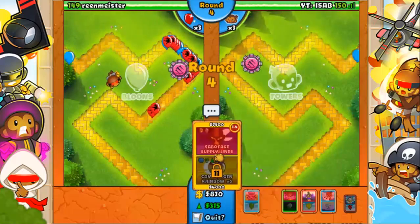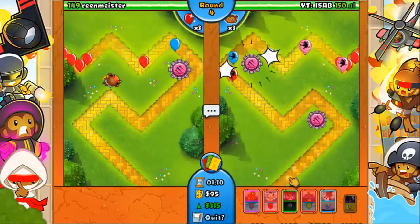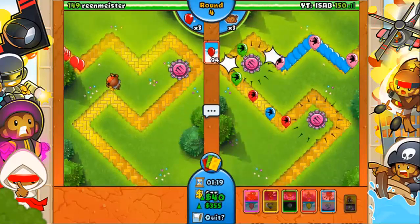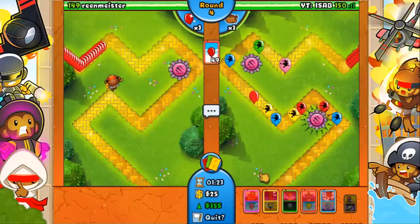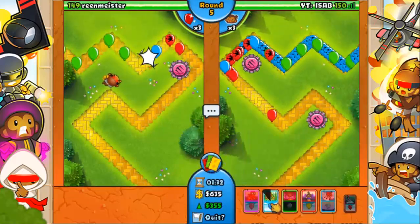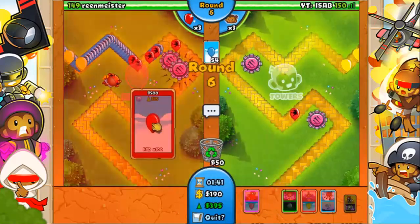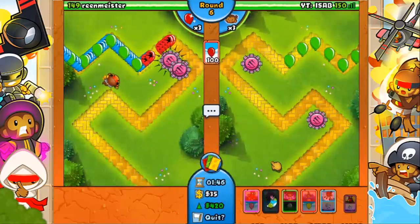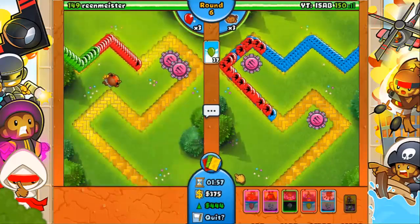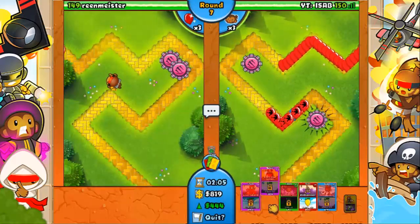While the 60 zebras may be an OP rush, that certainly doesn't mean it's unstoppable. There are plenty of cards out there that can counter the rush such as the 0-0 dart monkey, 2-4 village, or the 3-0 banana farm. I could give you serious suggestions but people may be watching, and said people are probably knowledgeable enough at the game to know what can stop zebras — and so should most of you.